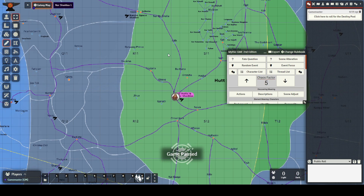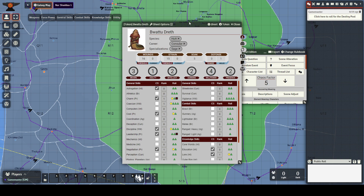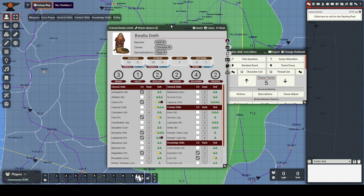Foundry is very modular, with lots of different systems — some official, some made by fans who just really needed the system to exist. The system we are using is Star Wars Fantasy Flight Games, which I believe is like the third Star Wars RPG.